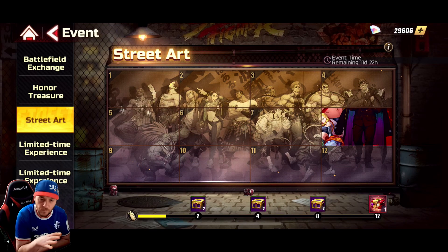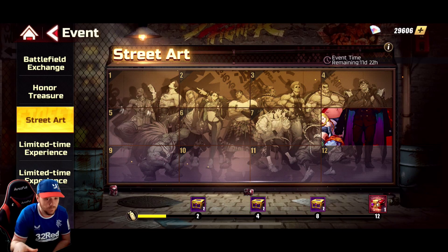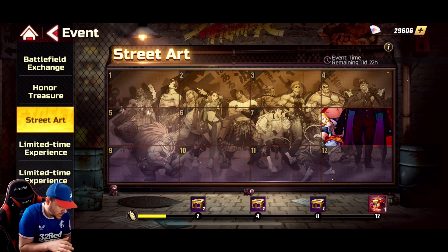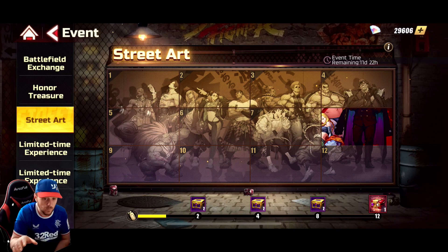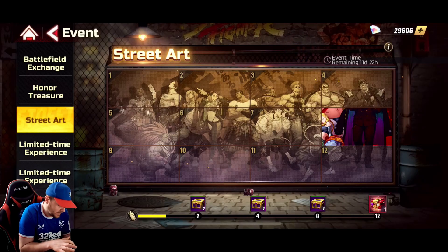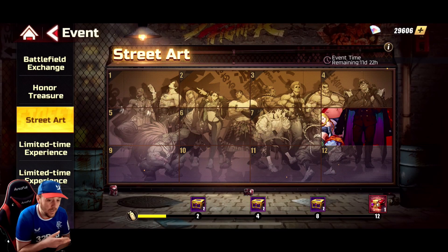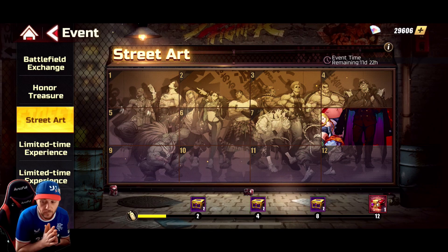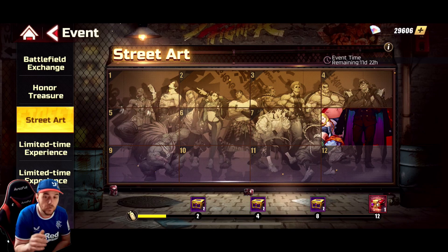The Street Arts is not like the puzzle event we got at the start — it's different from that. You can get up to 12 points and there are 12 different boards available. For the first one you choose one of these, the second one you choose one of these and get two chests, then two more chests, and finally you've got a character selection at the end which I want to talk about.